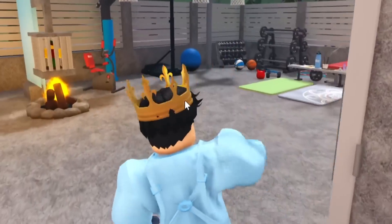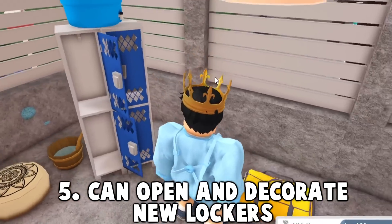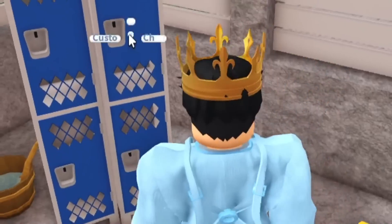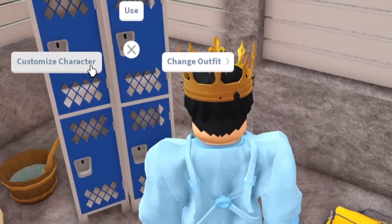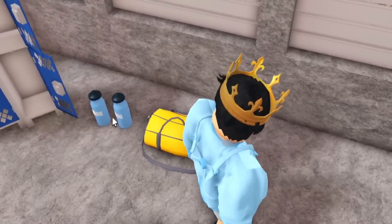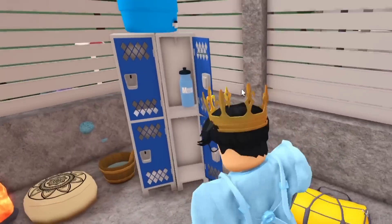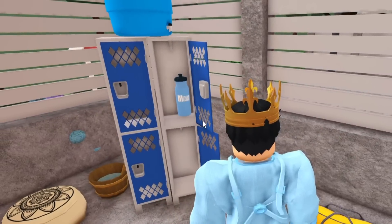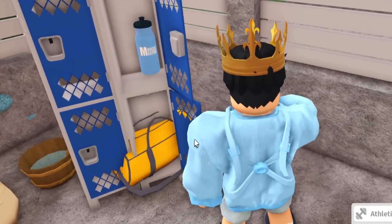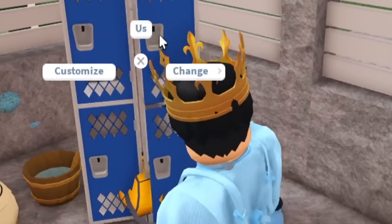Number five: you can actually open up the lockers like you do with cabinets and put things inside them. I was surprised they let us open the lockers — I thought it would just be like a dresser for changing outfits. But you can open them and place things like water bottles inside. You can even put your duffel bag in there, though the duffel bag is kind of huge so it'll look a bit stuffed. I really like that little detail with the locker.